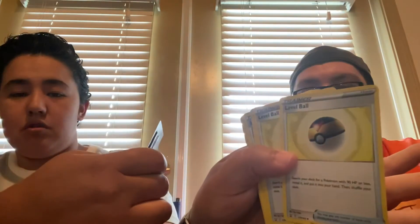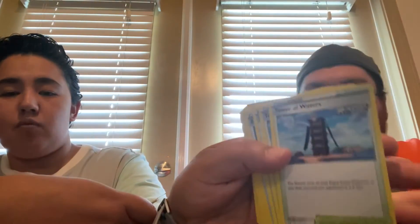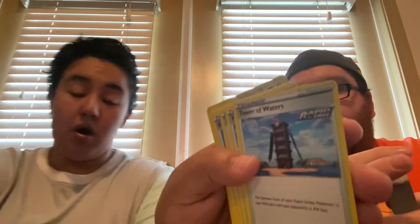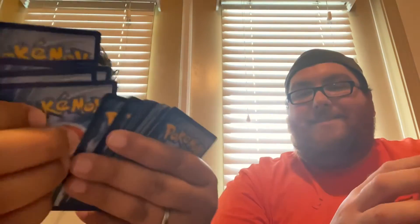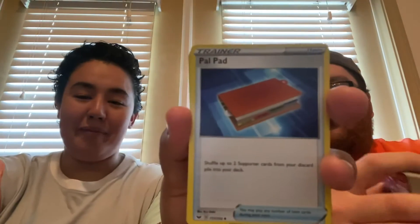So if you have four Stone Energy on your Fighting-type Pokémon it takes 80 less damage per turn. You also get Scoop Up Net, Ordinary Rod, and Tower of Waters, which makes all of your Rapid Strike Pokémon's retreat cost two less. It's called Pal Pad.